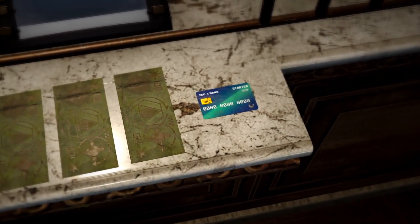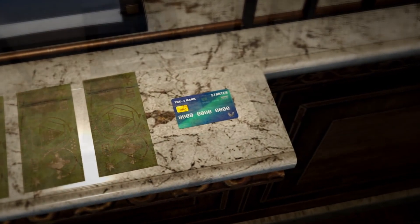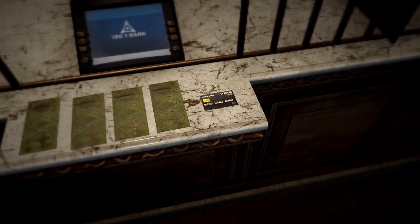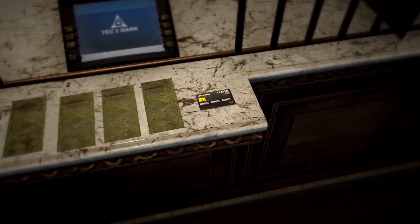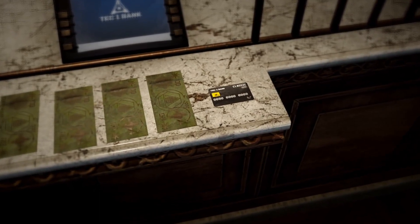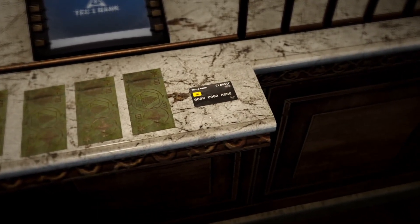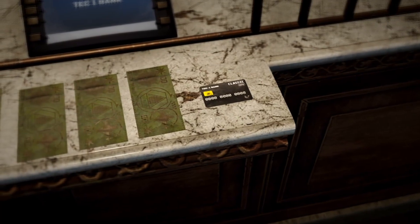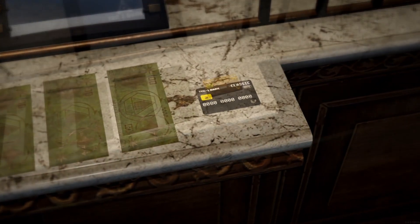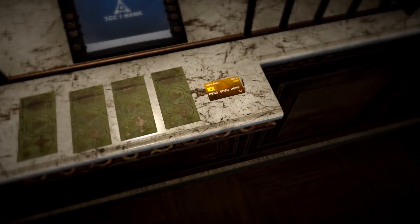The starter card has a daily limit of five hundred dollars, but do not lose this card. The classic bank card costs one hundred dollars and can be purchased at the bank or at any ATM machine. It has a one-digit PIN protection and a daily limit of one thousand dollars for deposit or withdrawal. You will only get one free renewal if it is lost, so again, do not lose this card.